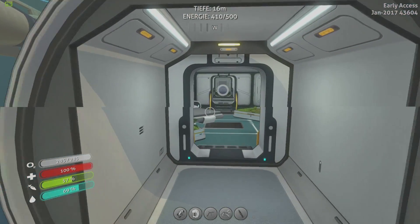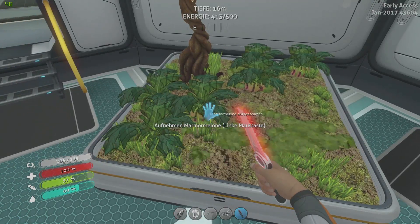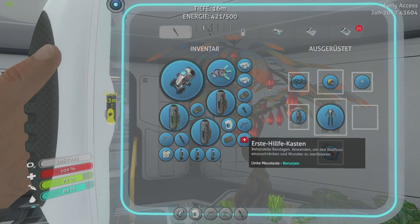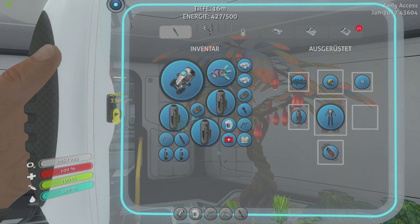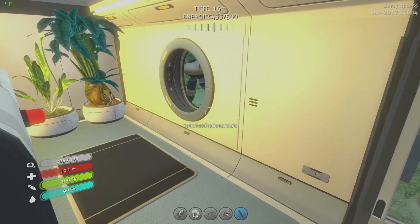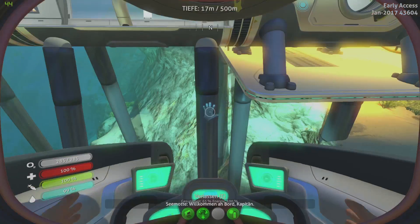Und was ich halt im letzten Part da gesagt habe – linke Maustaste Essen. Ach, wir haben ja noch so einen Nährstoffblock, sehe ich gerade. Erst mal den doch. Trinken noch ein bisschen was. Eva zum Blattkälb-Biom. Aber jetzt bin ich am Überlegen – kurz mit der Seemotte hin.